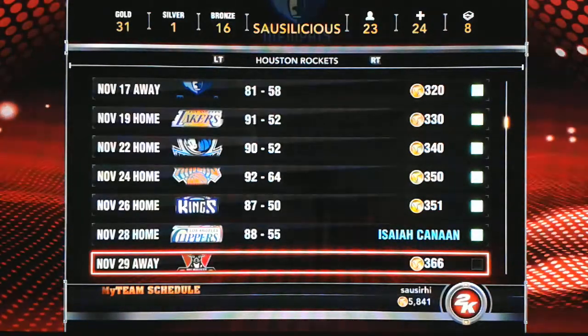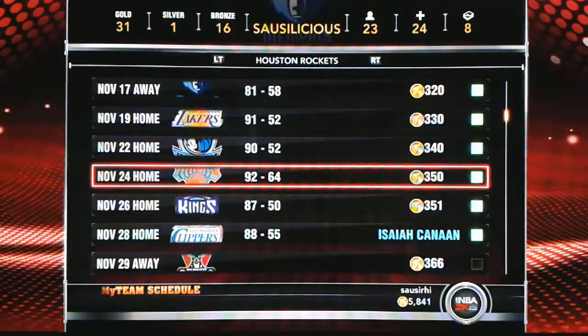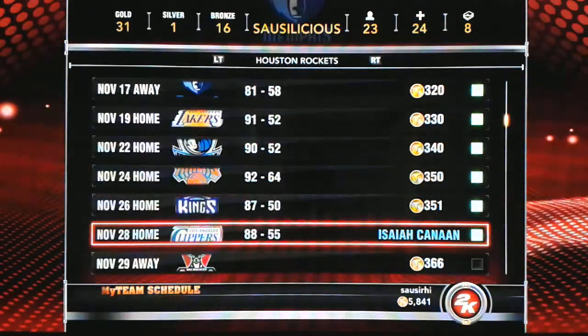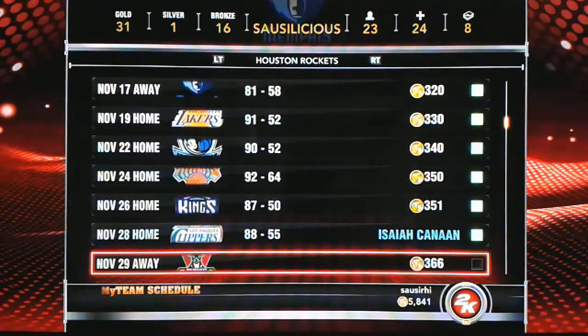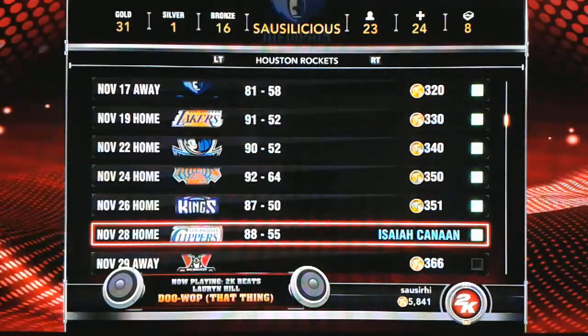Check out these scores — usually like 20, 30, sometimes even 40 points ahead of the opposing team, and I usually get a win. That all started when I got my gold players. But enough rambling — I just received Isaiah Kanan off the Houston Rockets.